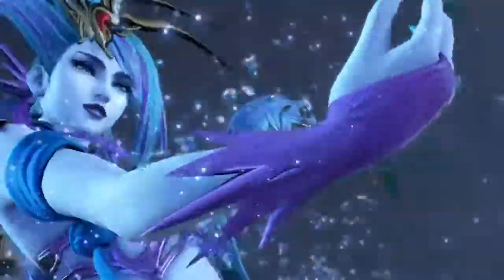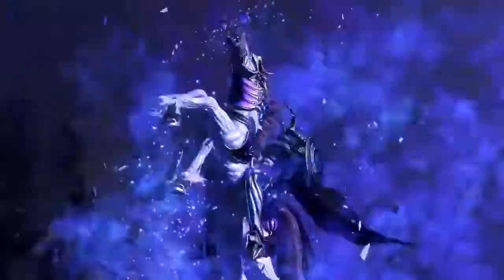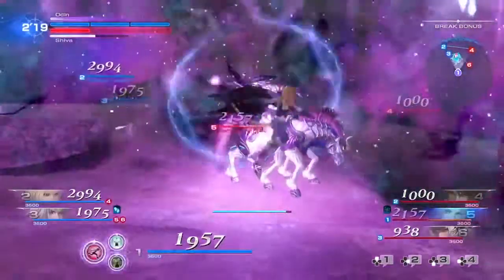Summons are available to enhance your team's power. You can choose a summon ahead of battle and call on them when the summoning gauge is full. Attacking summoning cores that appear on the battlefield will speed up this process, and of course, the summon will fight alongside you.